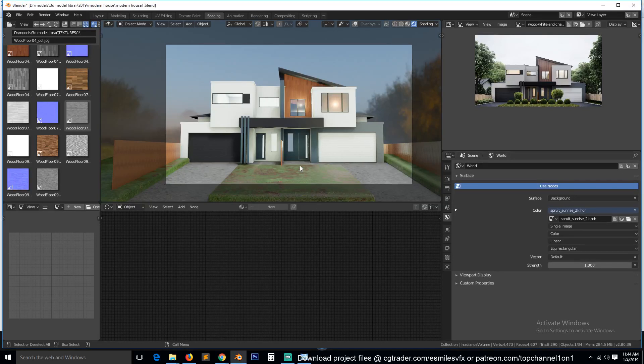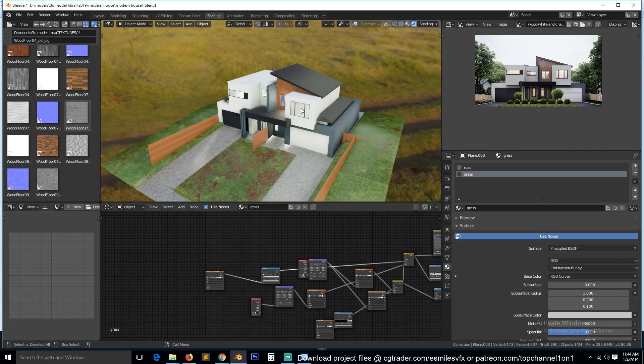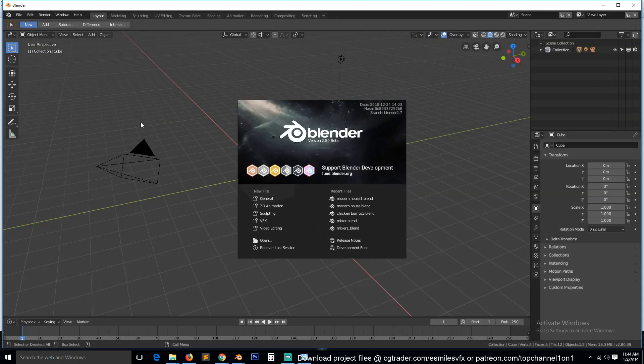I'm not satisfied with this grass here, so I'm going to find something else. I don't feel like doing the grass from scratch, so what I'm going to do is open up a previous project I've already done some grass in, and import the grass from there. This is also a chance for you to see how to import things like that if you don't know how to do that.